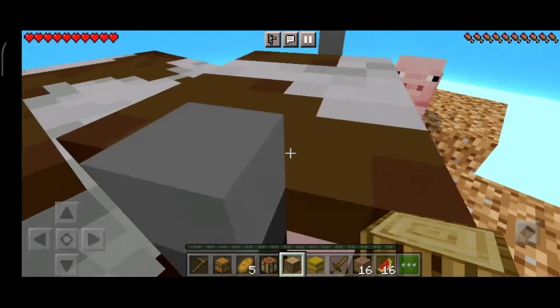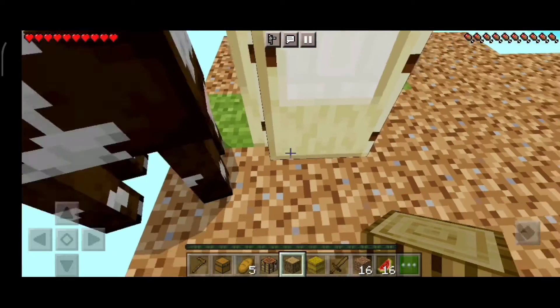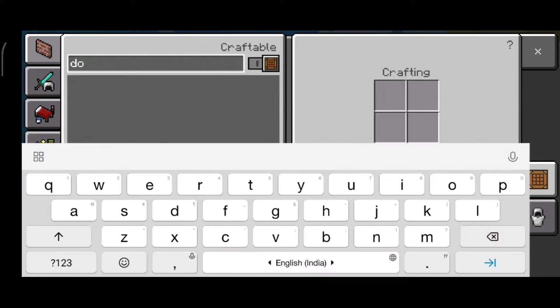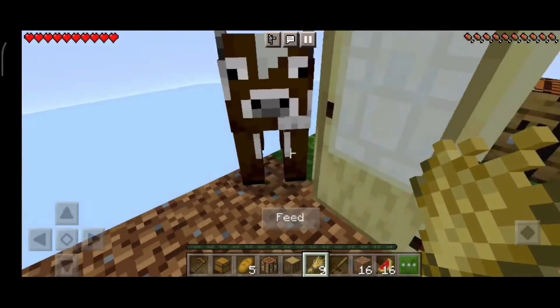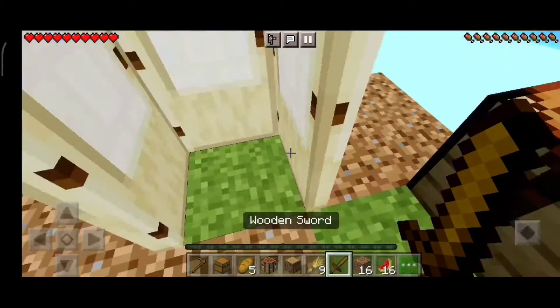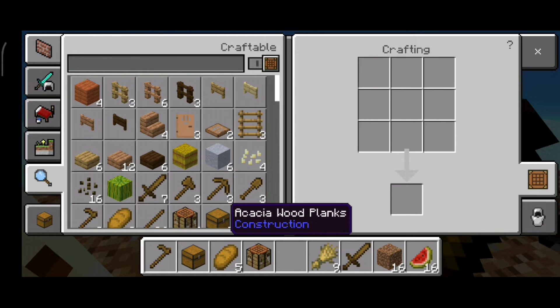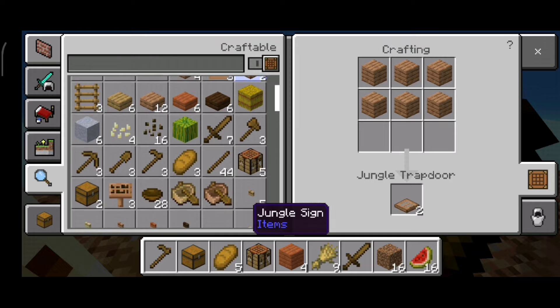We got our second animal and it's a cow! No no no, it's going to fall — I have to do something. It's not attracted by hay bale, I think we have to convert it to wheat. Now it will come to us. I'm not going to feed it now but I'm keeping it safe. The pig also looks safe.